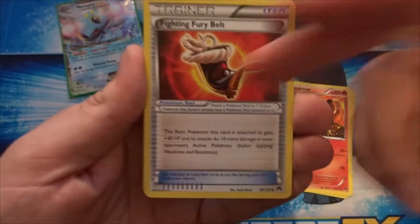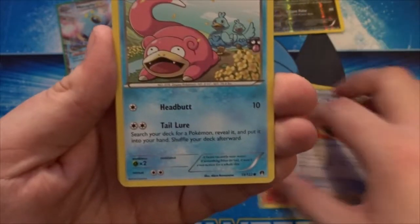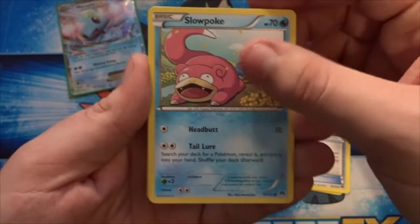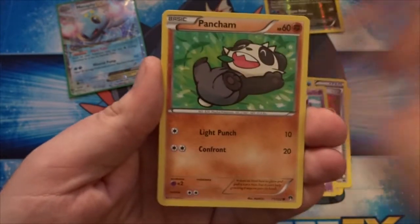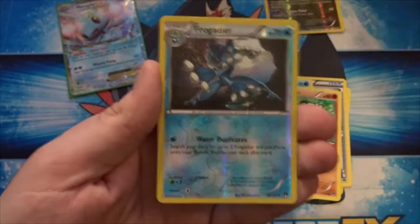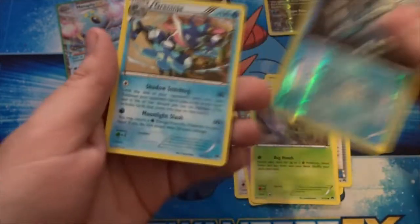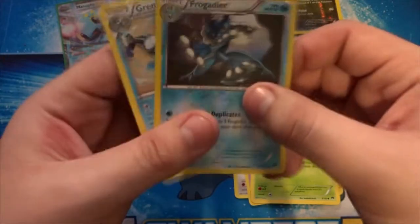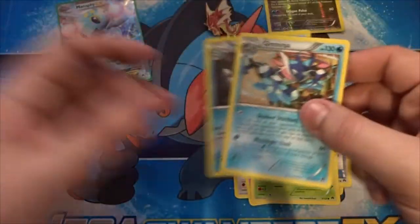Another Fighting Fury Belt - not a Reverse, but we still have potential to get a Reverse, so that's pretty cool. We need a lot of those; that's gonna be really good in decks. We got Slowpoke, Rattata, Skorupi, Pancham, Kricketot, a Frogadier Reverse, and the actual Rare is a Greninja. So we go from a Frogadier Reverse to an evolution form - a Greninja. That's pretty much it.